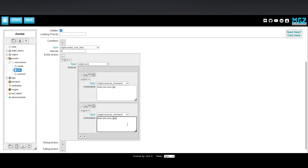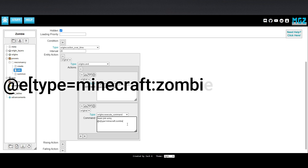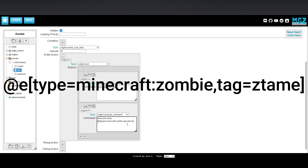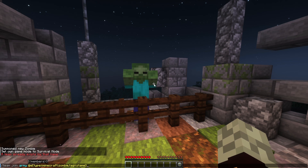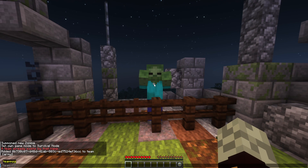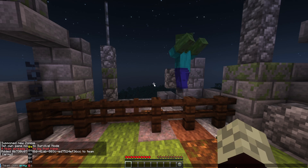Go to your current file and write the second line of code as follows: slash team join army at e open brackets type equals Minecraft colon zombie comma tag equals ztame close brackets. At e indicates that the command will affect an entity — every moving dynamic object in the Minecraft world. The square brackets following at e mean you are narrowing what type of entity to target, specifically choosing zombies with the tag ztame. Now, whenever you summon a zombie, it will have the tag, which makes it a target of the action over time effect that adds that specific entity to your team — meaning they will not be hostile towards you.